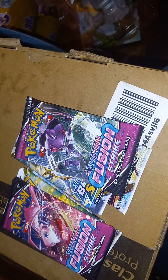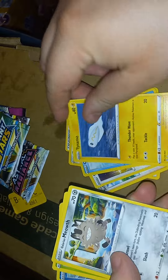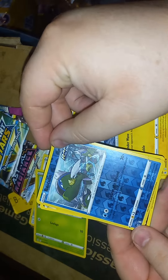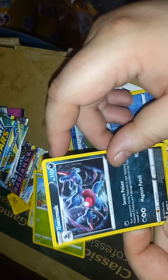I guess we'll do one pack at a time and see what we get. With my luck it's probably not going to be great. Okay, a white card — that's nice. Cards include: Fire energy, Vipskull, Braviary, Suicune, Smeargle, Qwilfish, Tynamo, Blaizing, and Toxicroak. Non-holographic rare.